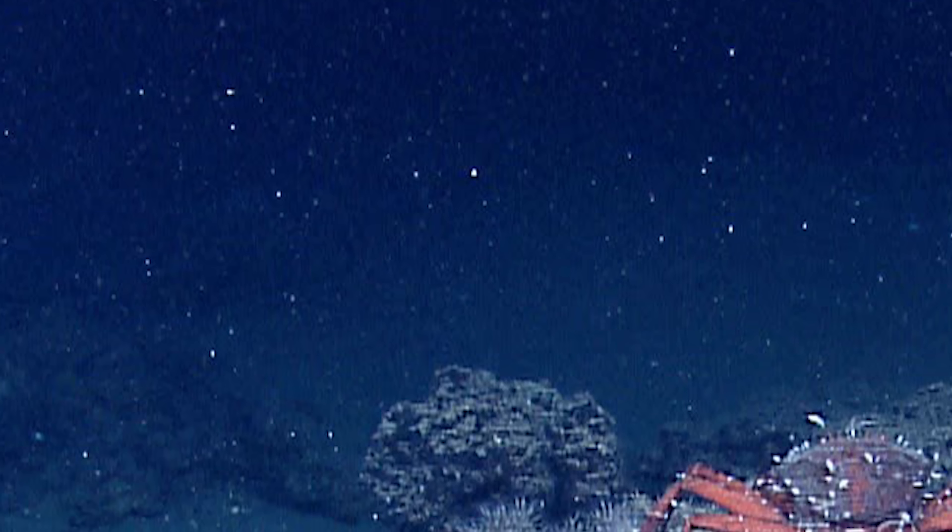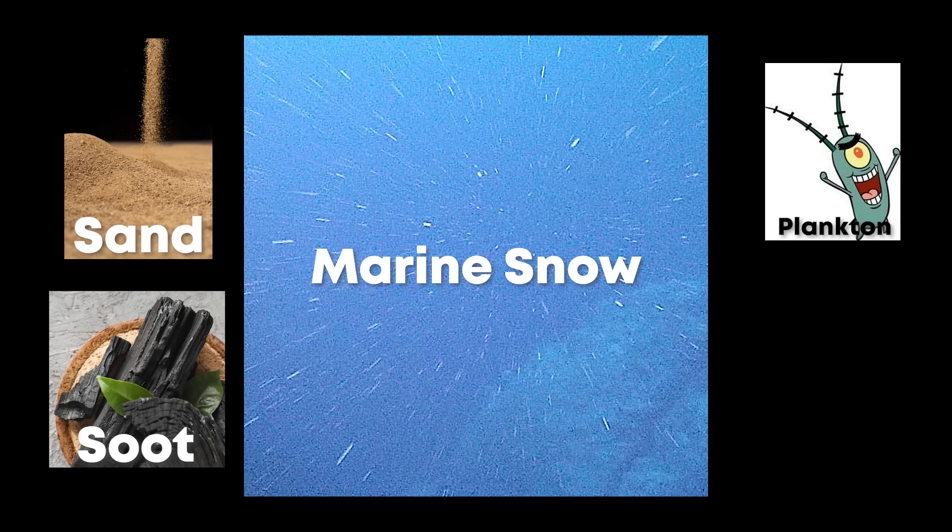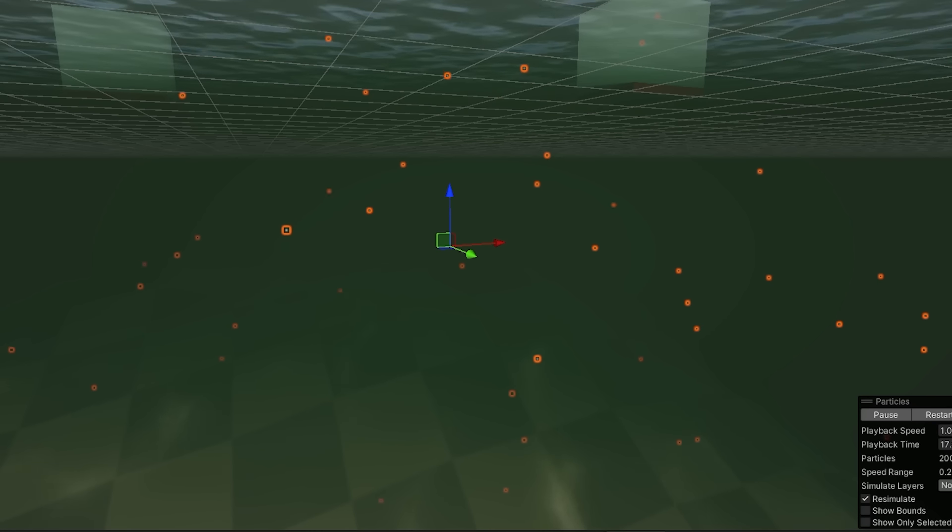So I just added some fog to these little guys, which apparently is called marine snow and is a mixture of sand, soot, dead plankton, and fecal matter. So I created a simple dust particle system and I think it does the job.